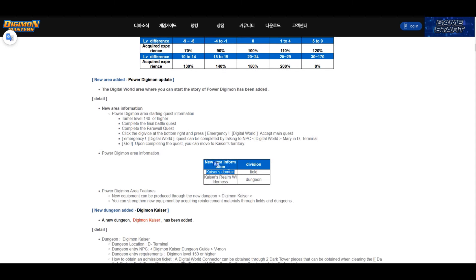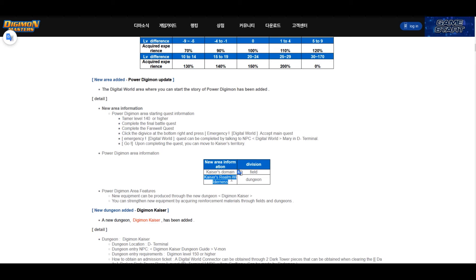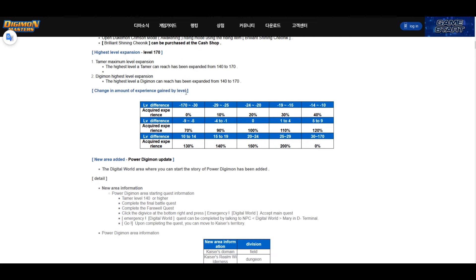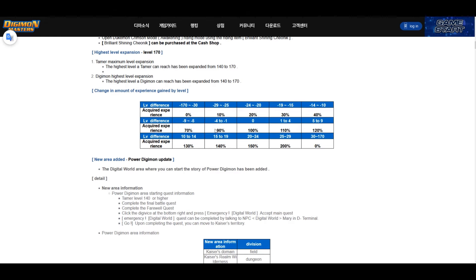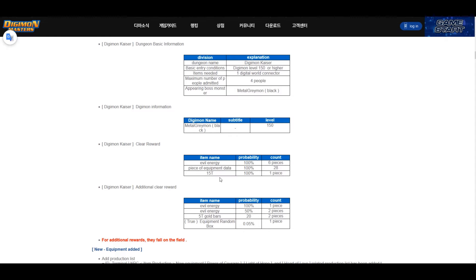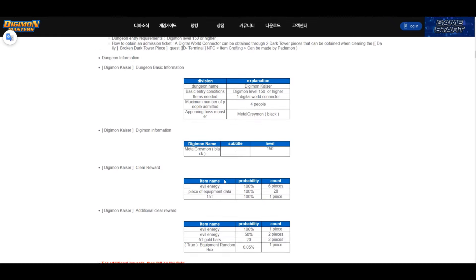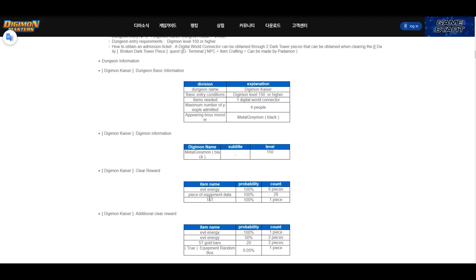For the new maps, we have two: Kaiser's Domain and Kaiser's Realm, which is a normal field map, and the dungeon Kaiser's Realm Wilderness. These are Adventure 02 maps — I believe featuring Metal Greymon or Black Metal Greymon. We're not getting the full Digimon Kaiser Arc yet. The boss is level 150, and the dungeon rewards include 15 Terra per run, so potentially 30 Terra per day if it's a daily quest.